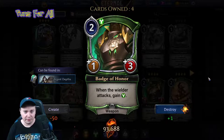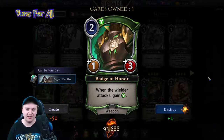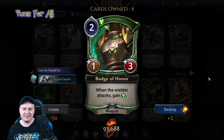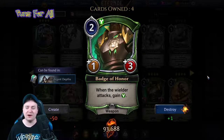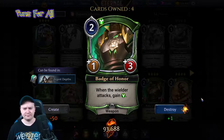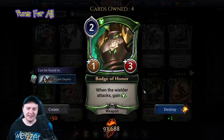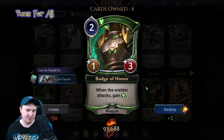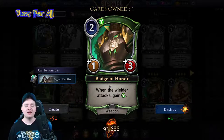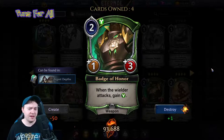Badge of Honor is a two power justice, one-three relic weapon: when the wielder attacks, gain justice. This card is so good — it's ridiculous how good it is. We've seen a little of the surge so far, and justice has surge just like fire does. This card triggers all surge abilities when you attack — it basically just says 'trigger surge,' which gains you a justice, relevant to many other things.